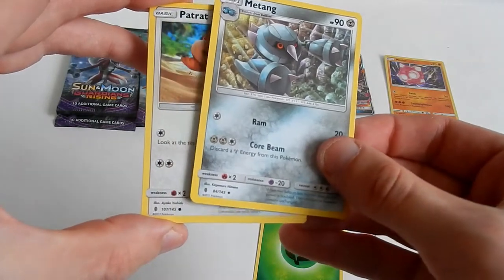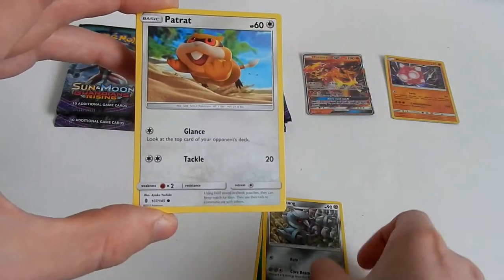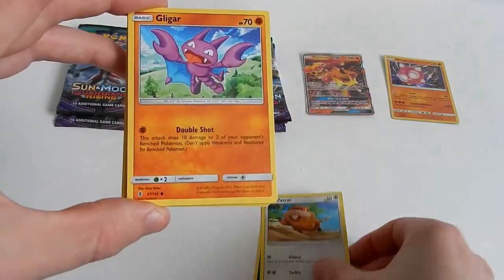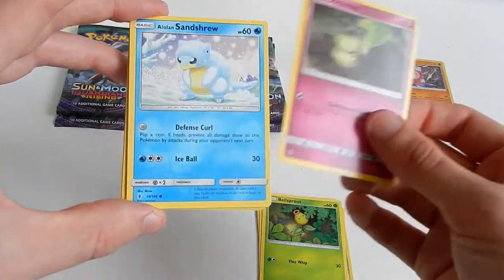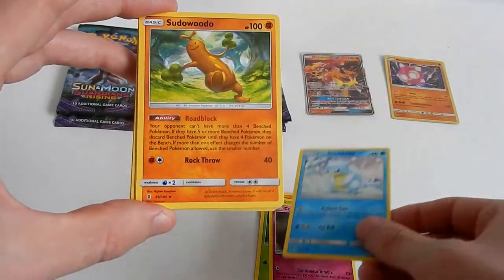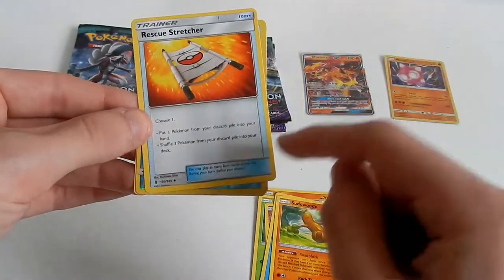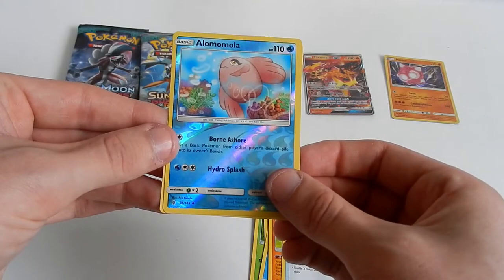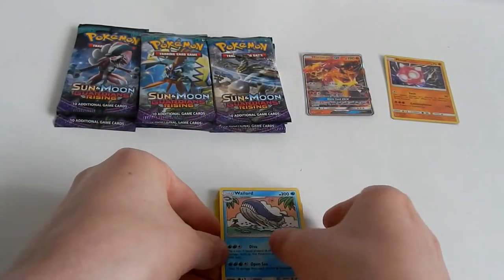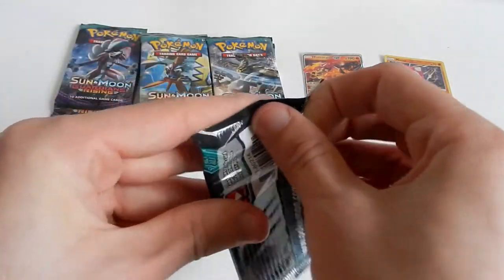Starting off with an uncommon. Gligar, Bellsprout, Cottonee, Alolan Sandshrew, Salazzle. Rescue Stretcher — that's awesome, a card you'd want in your deck. A little Alolan Mallow, and a lot of regular rare.